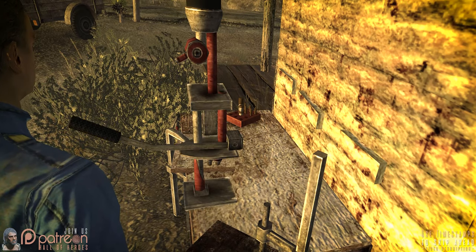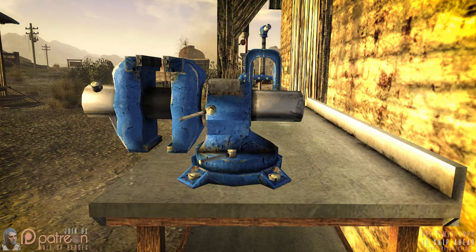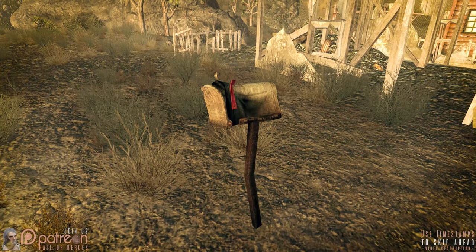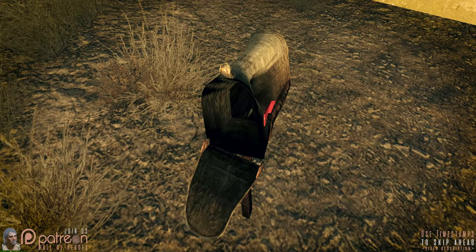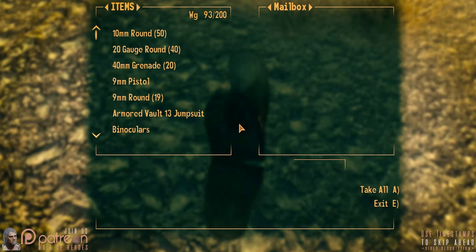Interacting with workbenches and reloading benches now provides you with a sense of actually doing some work. As with all mods that make inanimate objects animated, other models that replace the same things won't work together. An animation oddly cut from the vanilla game — interacting with a mailbox — lets the local courier know that his delivery efforts have not been for naught.